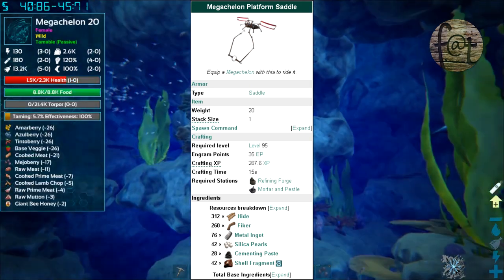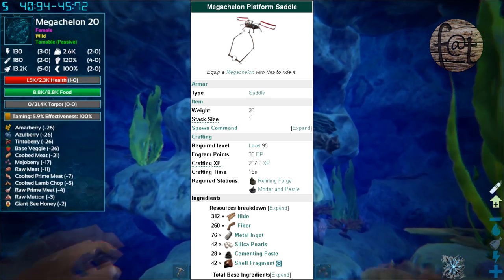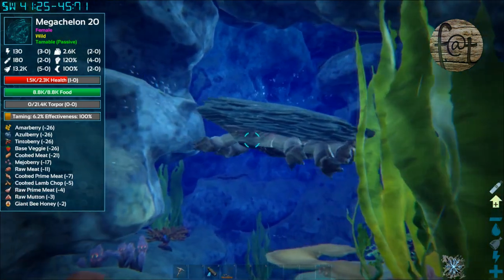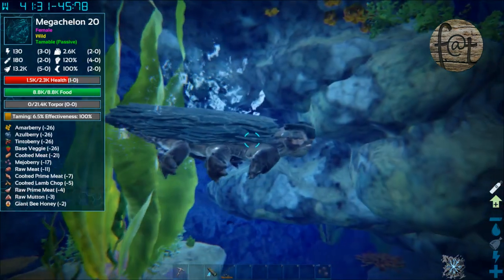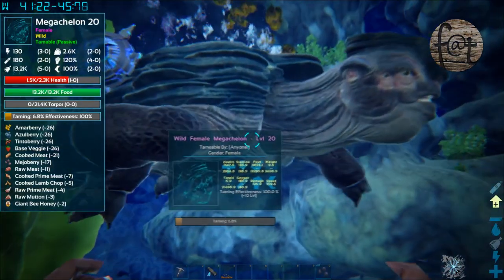And 42 shell fragments. Those shell fragments are only gotten by defeating the Megalachion in the water — you get the shell fragments after killing them when you harvest the animal. As far as I know, and from what I found on the wiki, that's the only way to get them.